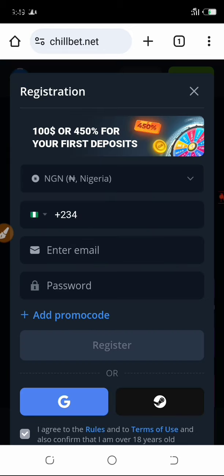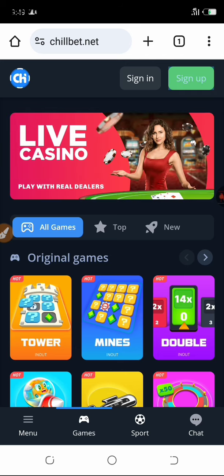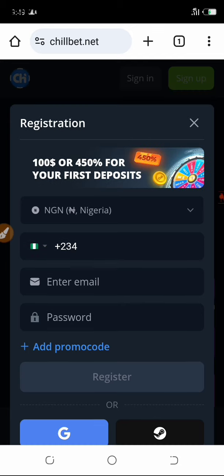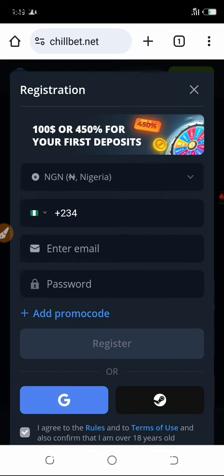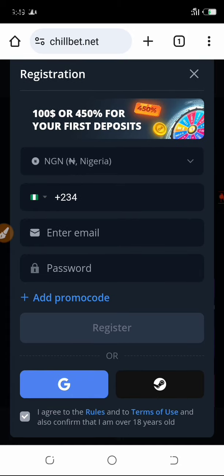Once you're done with the registration, go to deposit. You can deposit a minimum of 1,000 to 50,000 and upwards, but the minimum is 1,000. Make your deposit, then go back to your games and play and make money.